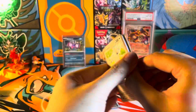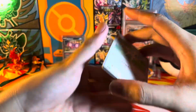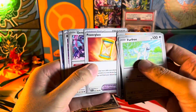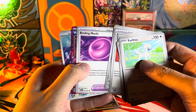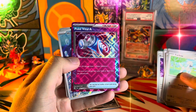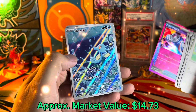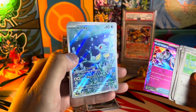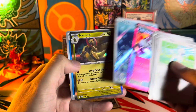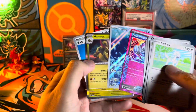This is it guys — final pack, Shrouded Fable. All right, Furfrou. Absolutely — I see it — illust— oh whoa! Poke Vital AA, a spec trainer, and an illustration rare Horsea! Can we make it a triple? Oh no, it's a Haxorus — that would have been epic. Look at that double pull!